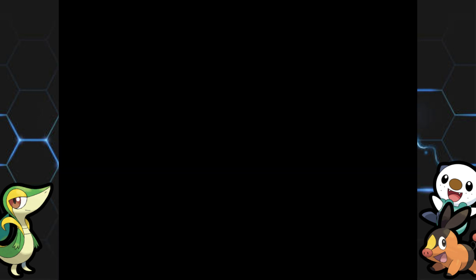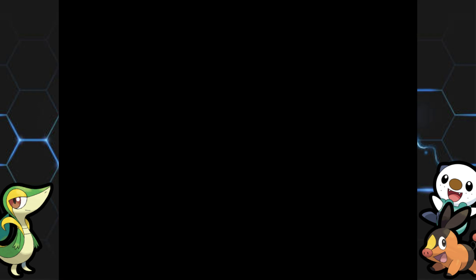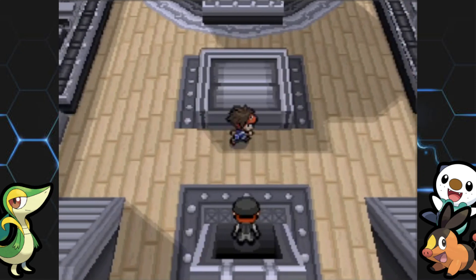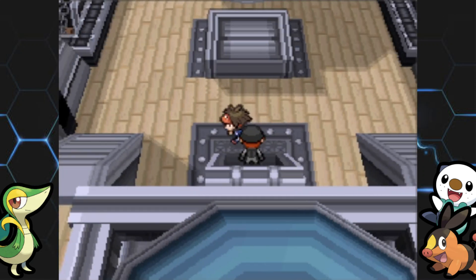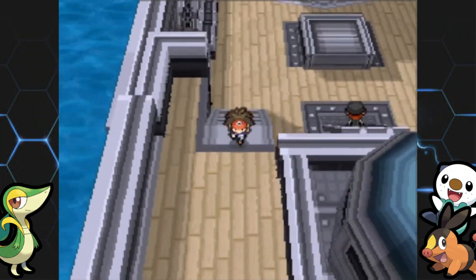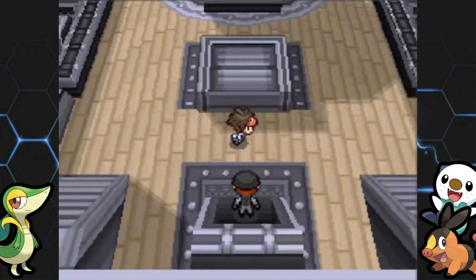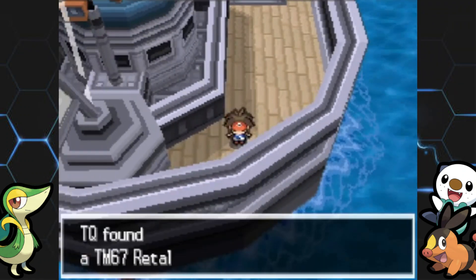I've got 35 Full Heals so I'm chilling. For the double battle I want to throw Beartic to the front — seems like a good option. Let's check out the rest of this deck. This entrance area is going to be blocked off, and that guy's actually sleeping, so don't worry about those two places — you'll access them later in the Giant Chasm.